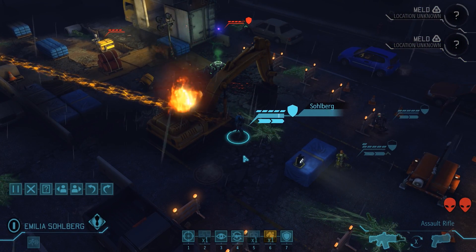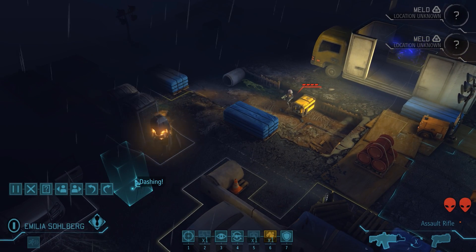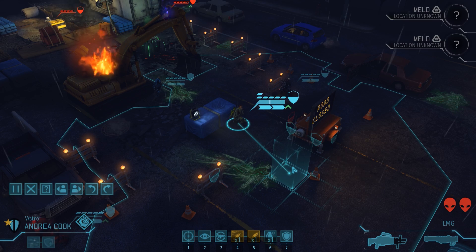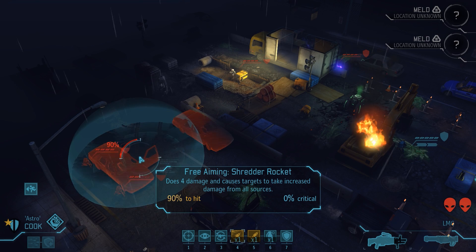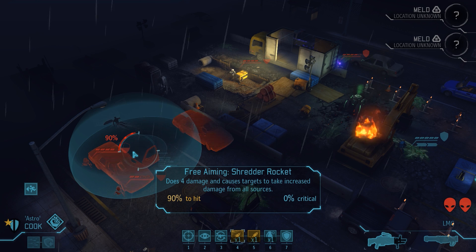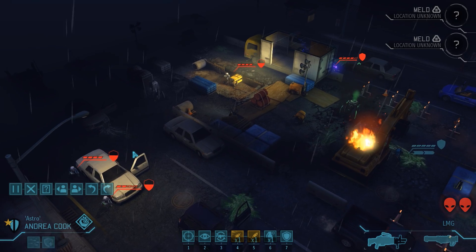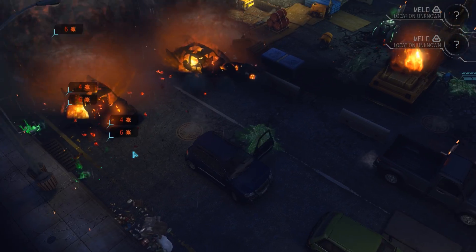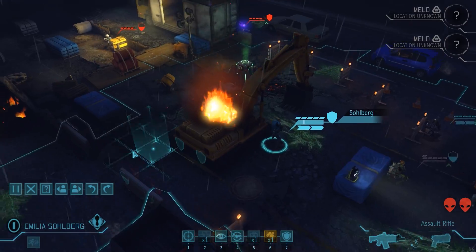Emilia notices the first melt canister right between the alien groups, but getting to it could be a tricky endeavor. Situations like these call for bigger measures - since none of the aliens on the left are mind-merged they all have exactly four hit points, just enough to kill them with Andrea's shredder rocket. The third sectoid was hiding against the car in the back, and the rocket is just barely able to hit that car, causing it to detonate and take the enemy with it. Triple kill for Andrea - the right flank is cleared, but we still have three more sectoids to deal with.